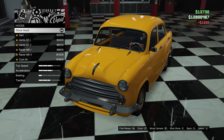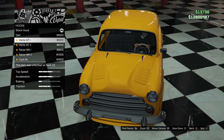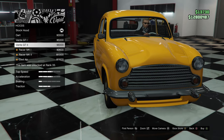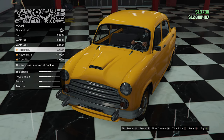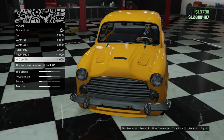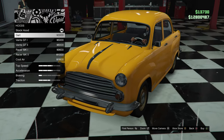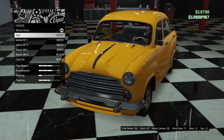Alright, hood options. We've got stock, Dart, GT1 with some vents, GT2 which raises the hood in the center, and then Racer, MK1, MK2 with a vent duct, and Cool Air which throws everything together. I do like the Dart a lot — it extends that styling piece. So Dart we shall go.